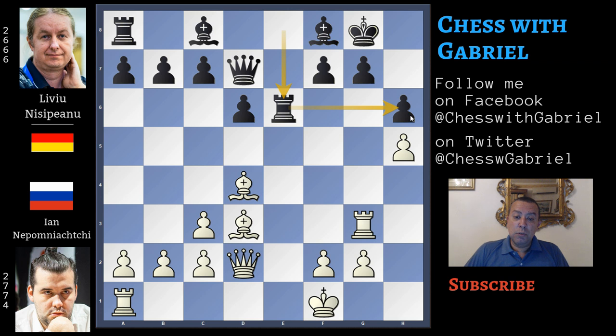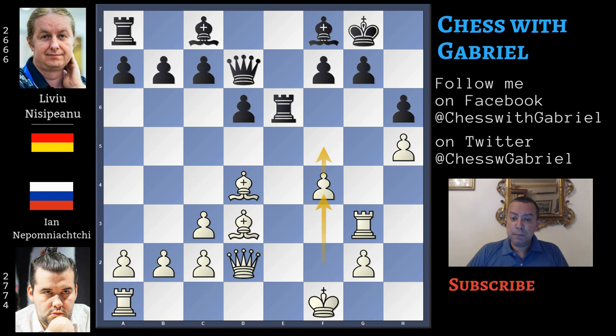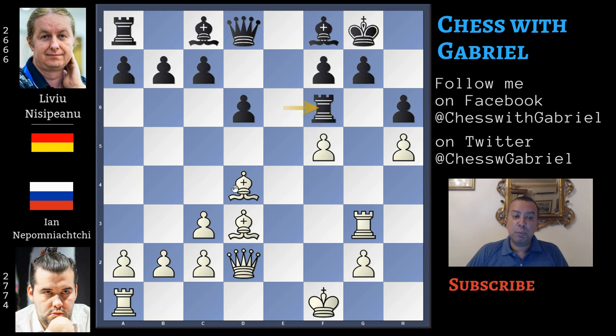So rook to e6, controlling h6. Bishop to f5 seems to win the exchange but doesn't work because there is queen to b5 with check. Even so, after rook to e6 there is another move that works — f4 with the idea of f5. Now queen to d8, then f5 wins the exchange because if the rook moves back to e8, that loses on the spot: bishop captures, bishop captures, queen captures on h6 and checkmate will come. So after f4, queen to d8, f5 — rook to f6 is the only move and the bishop captures, leaving white completely winning.